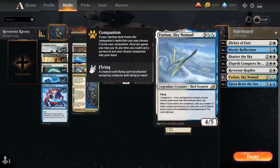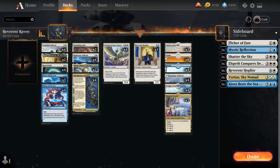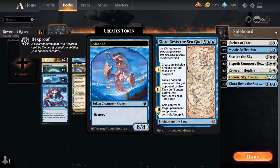We've got Eurion Sky Nomad, which is quite nice since we have a lot of permanents we wouldn't mind re-triggering. It also works very nicely with the Constellation on Archon of Sun's Grace, another mainstay in the deck, providing double-wide devotion for Reverend Hoplite and synergizing with the enchantments. And we've got Cura Bess the Sea God, an individually powerful card that can potentially take over the game by itself.